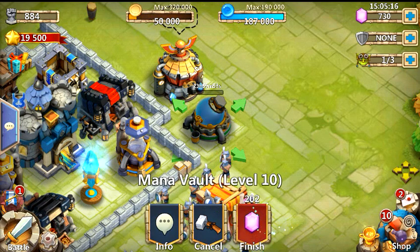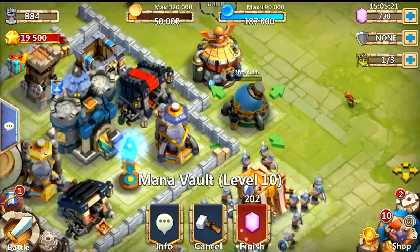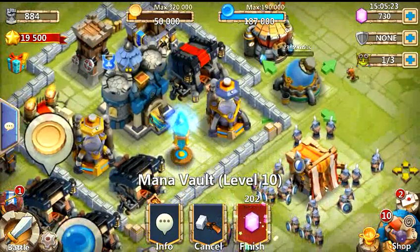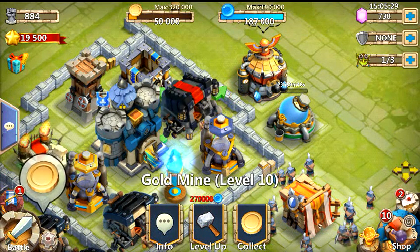202 gems to finish. And of course, you should be saving your gems to always hire more builders. The reason for actually taking this up to the next level is that these gold mines out here are getting expensive, like the gold mine level 10.